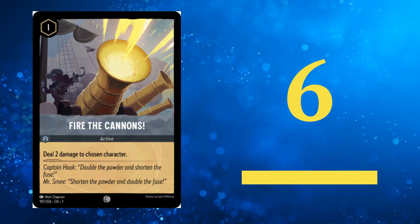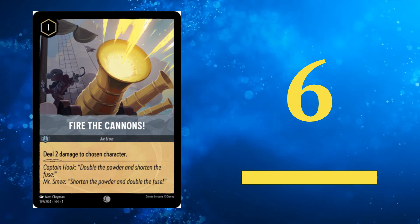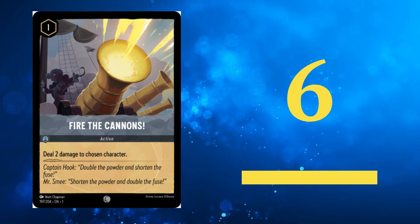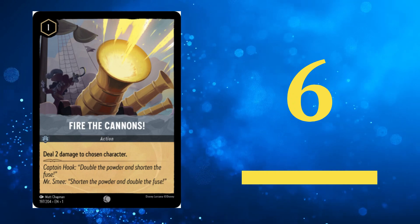At number 6, we have Fire the Cannons. Considered the best 1 cost removal in the game, it can obliterate aggro decks and can be paired with Captain Hook for multiple uses.